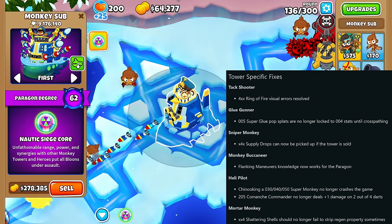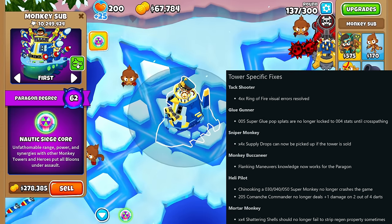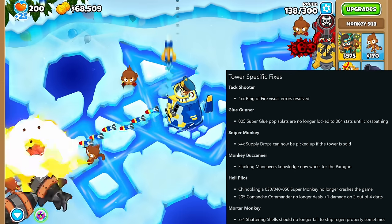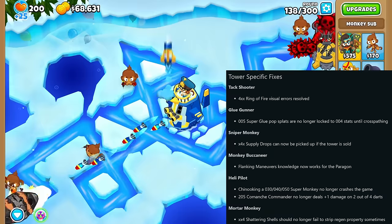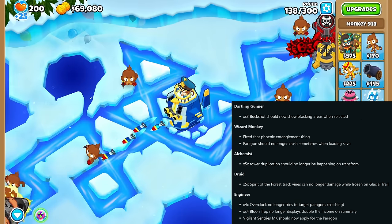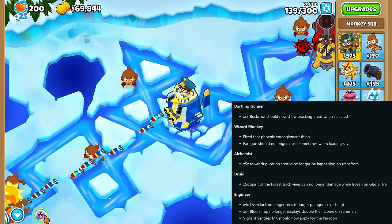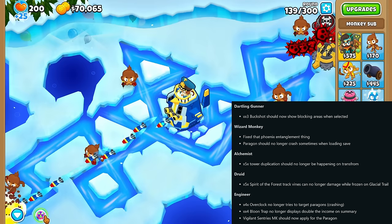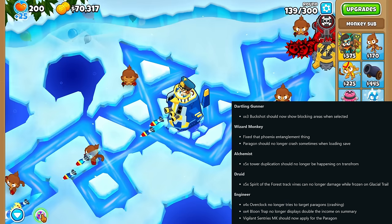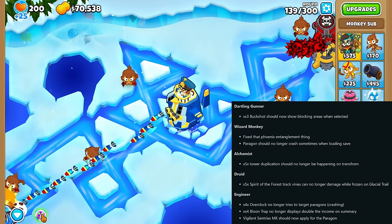Tower-specific bug fixes I will show in two screenshots. The most interesting part is the Monkey Buccaneer — the Flanking Maneuver Monkey Knowledge, which gives you 10% extra attack speed for some towers if targeting is set to last, now works for the boat Paragon too. They also fixed the Phoenix bug, and made sure that the Alchemist's tower duplication no longer happens on Transform. The Vigilant Sentries Monkey Knowledge that causes Sentries placed by the Engineer to last longer now affects Sentries placed by the Engineer Paragon.